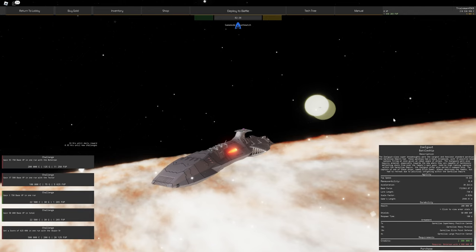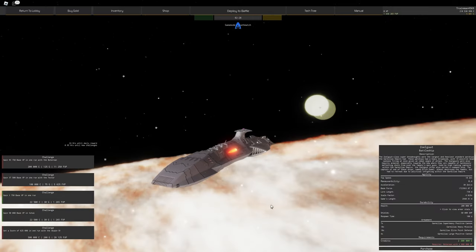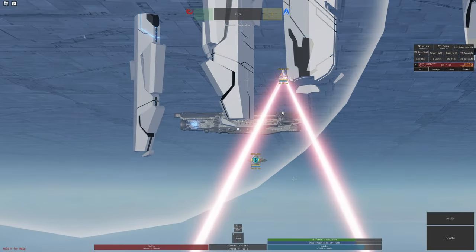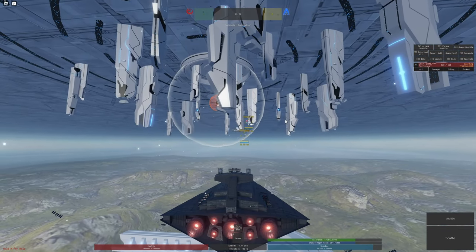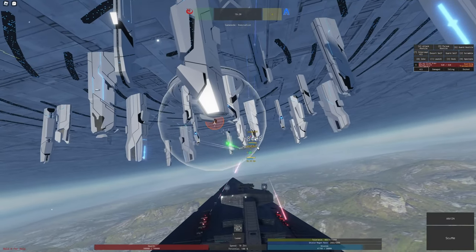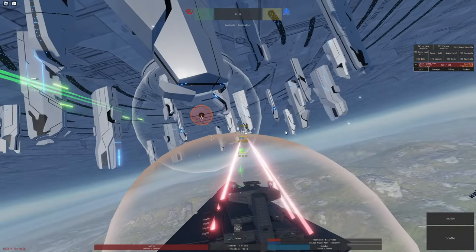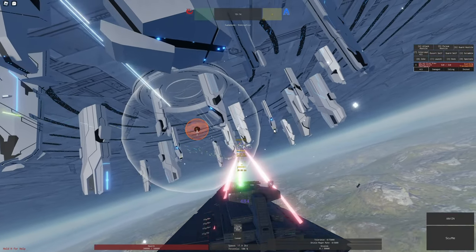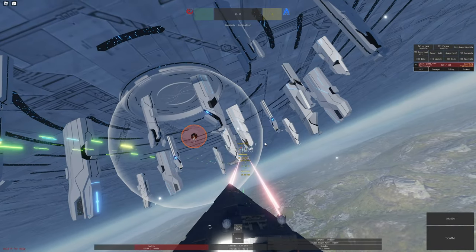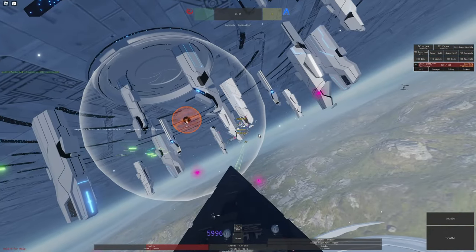In the second part of the stat page you'll see your durability stats: health, shields, and respawn time. Health is just normal ship health — it's usually not regenerable unless you're in a special ship. The Rocinante and Rocinante Refit in The Expanse tree have a self-heal ability, but usually ships don't get that and you need a dedicated support ship to heal your hit points.